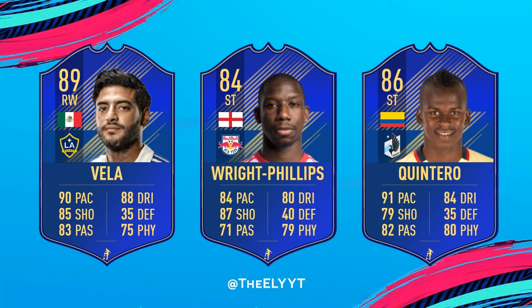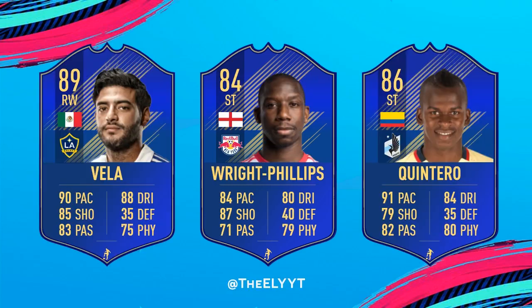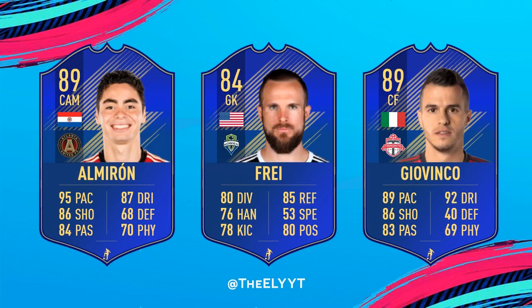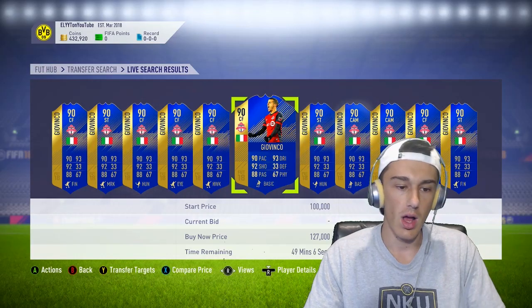We've also got Carlos Vela, Bradley Wright-Phillips, and Keem Terro. I'd focus on the higher-rated cards — if Vela is 82 or 83 rated, go for him for sure. And then there's Zlatan Ibrahimović. I'm not sure what his base rating will be in FIFA 19 — he was 88 in FIFA 18 — but I gave his Team of the Season a 91, though it's not a ridiculous boost, because at the beginning of the game they're not going to give him a huge upgrade.